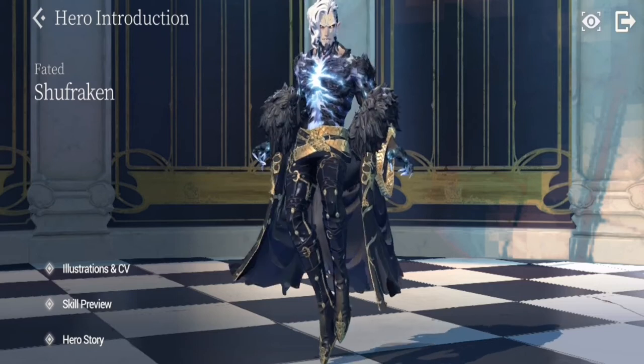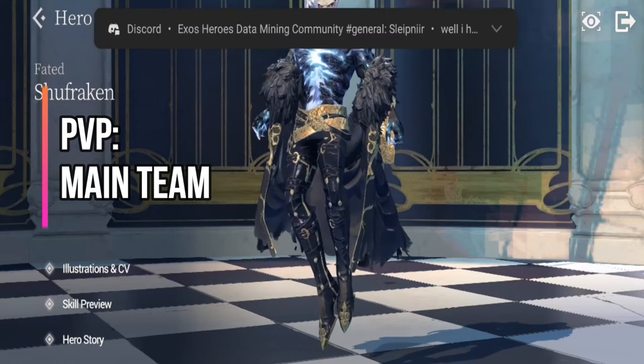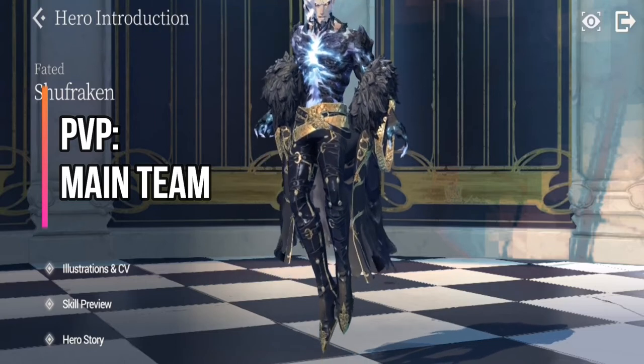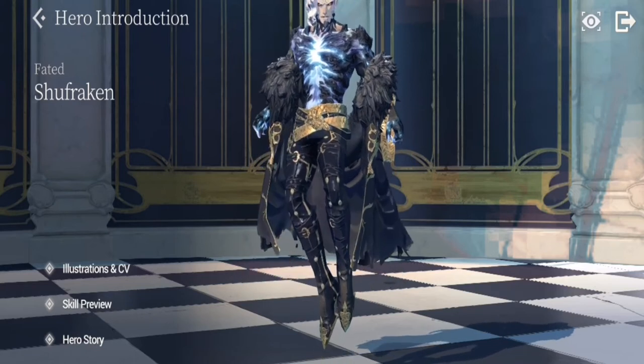For Shufraken's playability, his main appeal is in PvP as a centerpiece in your main team. The team cannot really synergize well without him — Fear of the Abyss delivers finishing blows to dying enemy heroes. He is also a really good counter to battery, since battery has that powerful Tranquil skill.